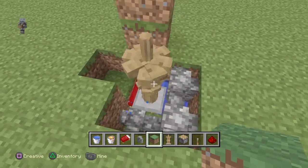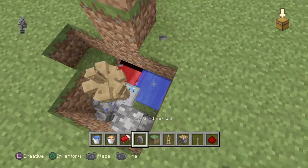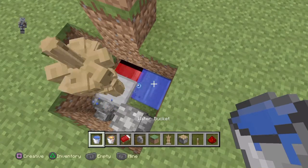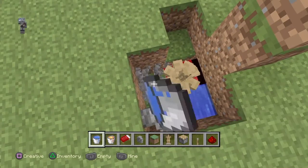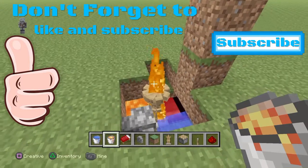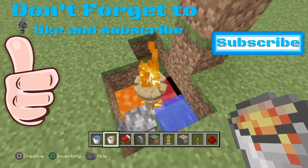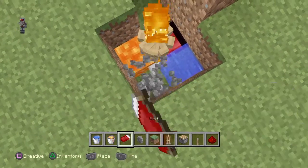And now it's turned into some jumping armour stands. So just break that cobblestone wall and put water. And you see this cobblestone wall here, just delete that and put some lava. Just to let you know, this will not burn — I've tried this tons of times and the armour stands will not burn.